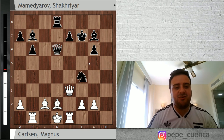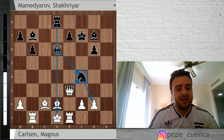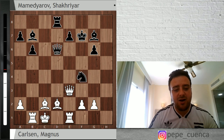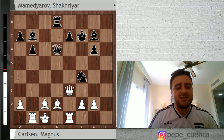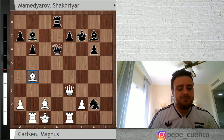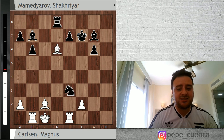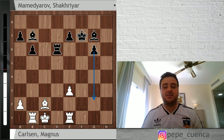Kc1, the only move by Magnus Carlsen to keep fighting — he was already short on time, less than 10 minutes. After knight takes g2, the only move is bishop b4, saving Magnus's position. Knight takes e3, bishop takes d6, rook takes e3, and objectively this position is around equal. I prefer black a little bit because of the bishop and two pawns — the bishop pair and a passed pawn. But according to the engines this is more or less equal. So Kc1, and here Mamedyarov goes bishop a8x6, probably already going for the win.